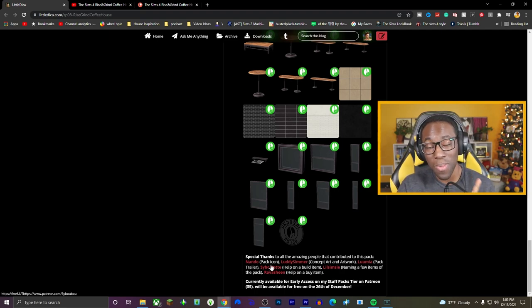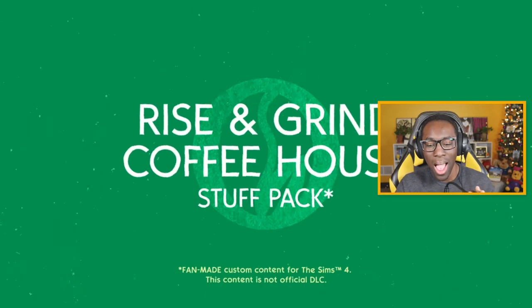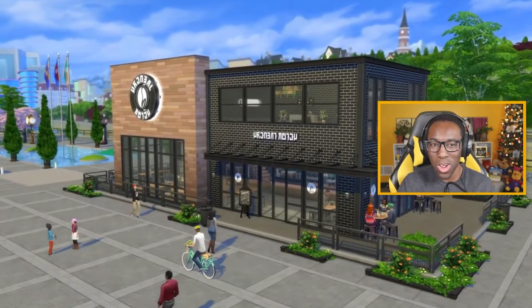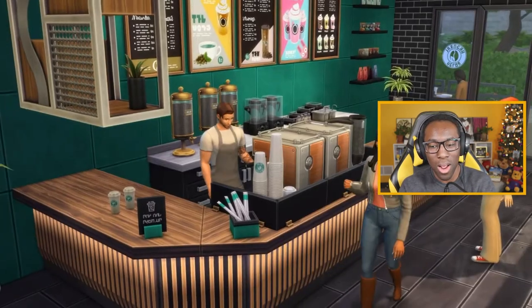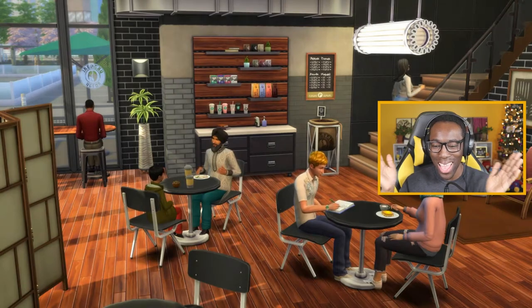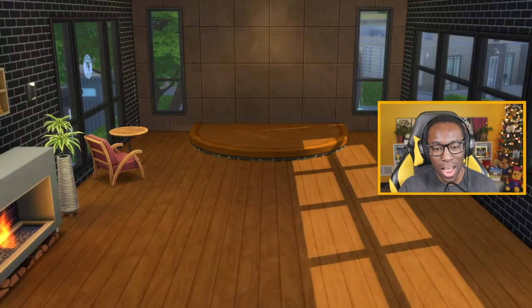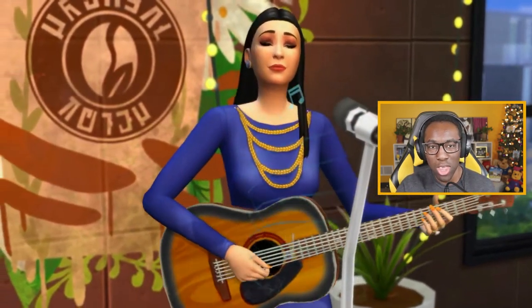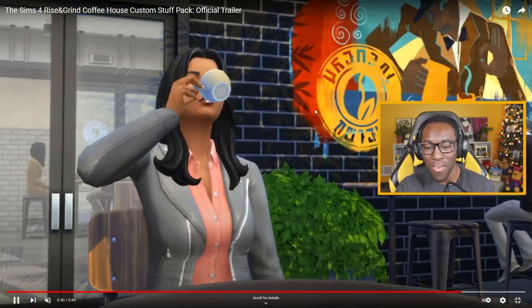Luddy Zimmer helped with the concept art and artwork, Nando helped with the pack icon, Lumia made the trailer, Cyboulette made the build items, little Simsie named a few of the items, and Ravishing helped with the build/buy items. When Lumia made this trailer, I was like is this an actual stuff pack for the Sims? Lumia works for the Sims team now with trailers, and he took his talent and expertise to make a trailer for a custom content creator and made it real. It's like Starbucks but in the Sims.